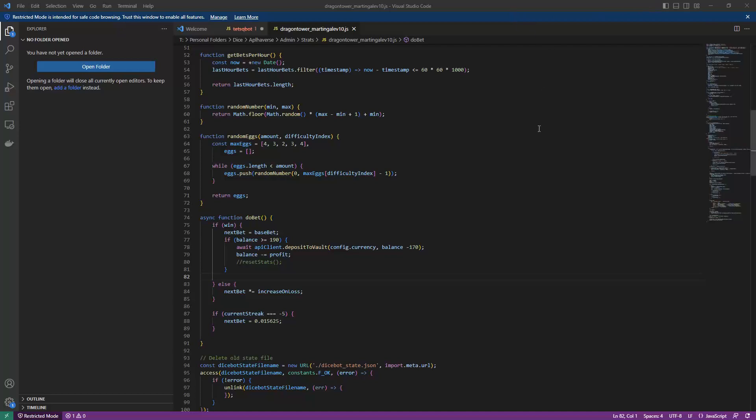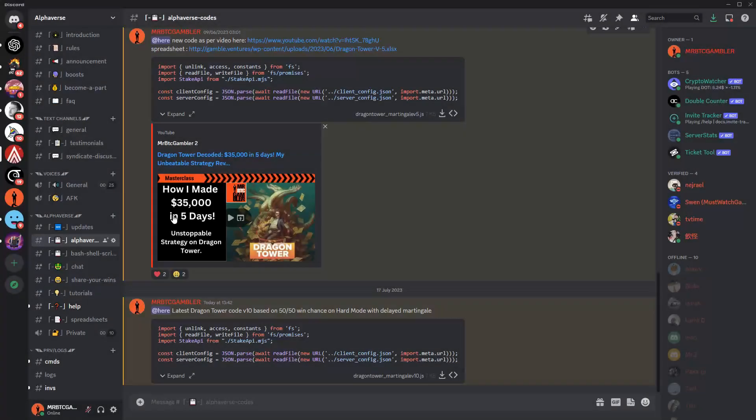I'm going to upload all of this, including this video, to Discord. I've already put the revised spreadsheet up there, and I'm going to put this code up as well — it's going to be version 10, Dragon Tower Martingale V10, in the Alphaverse code section. If you go to Alphaverse Discord and go to Alphaverse code, the latest Dragon Tower V10 based on 50-50 win chance on hard mode with delayed Martingale is uploaded there. If you've got any questions, just message me and I will do my damnedest to help you.